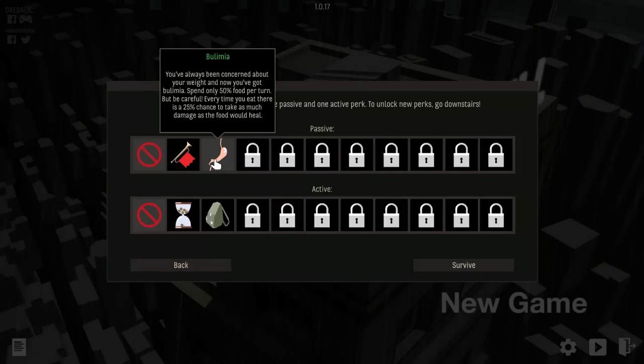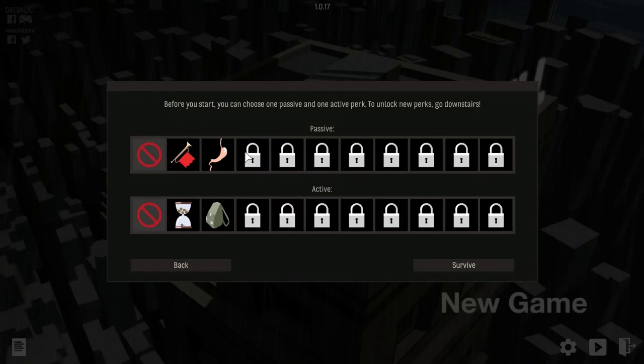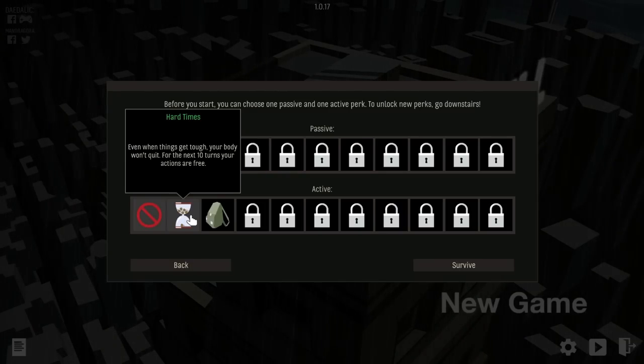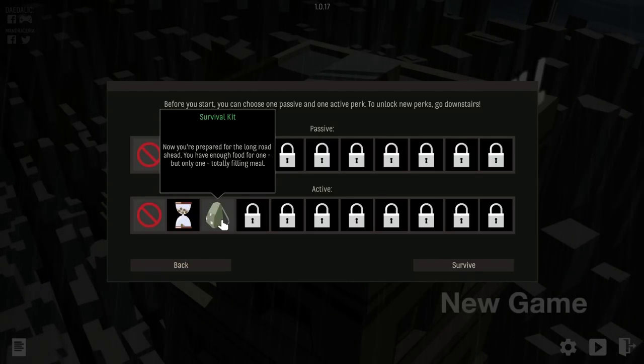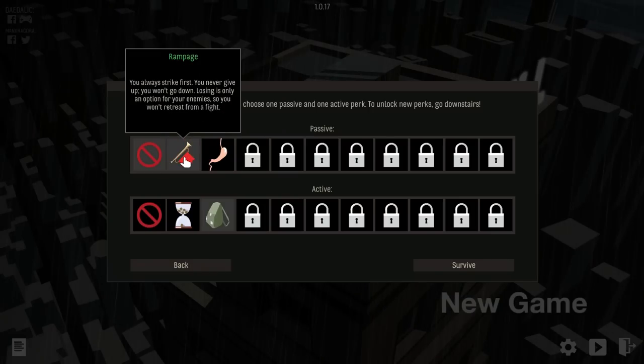Oh my god. Hard Times: when things get tough your body won't quit — for the next 10 turns your actions are free. That's pretty cool. And that's an active ability. Also: you prepared for the long road ahead — you have enough food for one, but only one, totally filling meal. Let's go with that one for right now. None of these ones seem attractive to me since I'm not super familiar with the game.